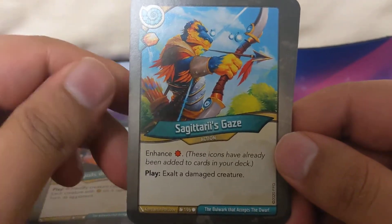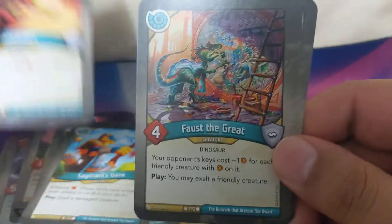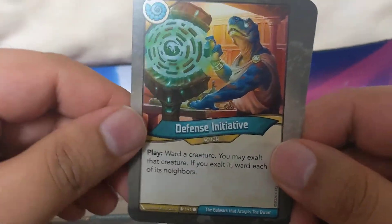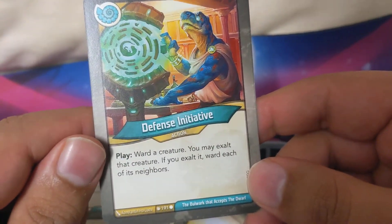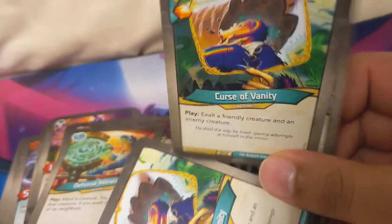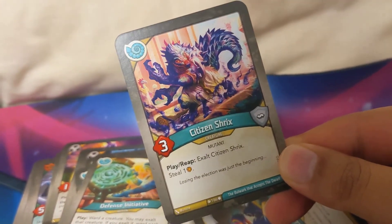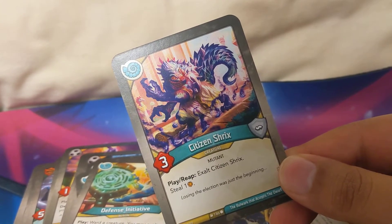Sagittarius Gaze: exalt a damaged creature. Gala Tops only deals four when fighting. Faust the Grade: you may exalt a friendly creature. Fence Initiative: water creature, you may exalt that creature - if you exalt it, ward each of its neighbors. Curse of Vanity: exalt a friendly creature and an enemy creature - two of those! And we finish off with Citizen Shrieks: reap, exalt each Citizen Shrieks, steal one. Sweet!